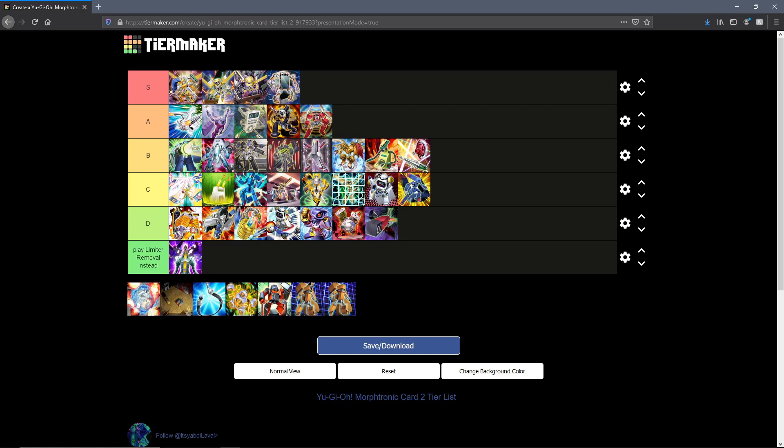Morphtronic Force Field — this is a counter trap that you can activate when a spell or trap card is activated that would destroy a face-up Morphtronic monster. You negate that effect and afterwards you can search for any Morphtronic card or monster. I would have loved the second part of that effect on another card in the archetype, maybe the field spell. But yeah, this is a really specific counter trap you are most likely not going to run. Considering what kind of stuff we have in D tier, I'll probably just put this in C tier — it's situational, but not nearly as bad.